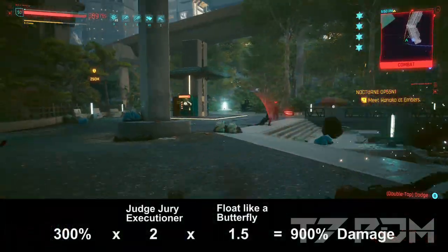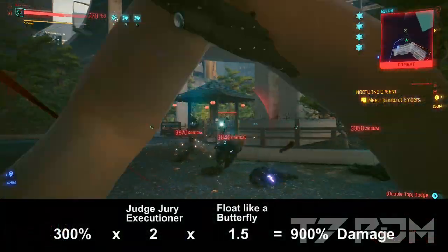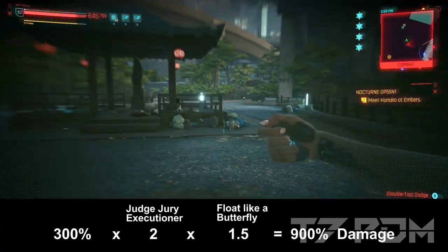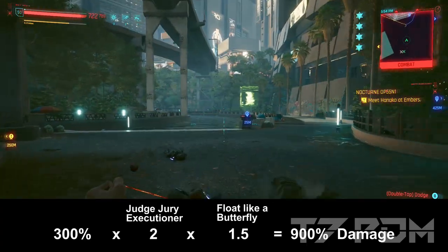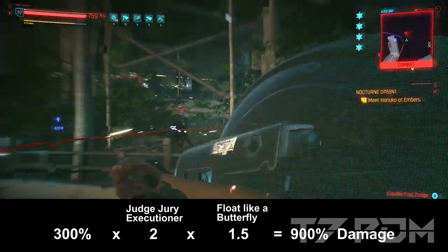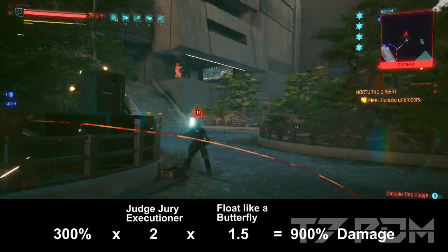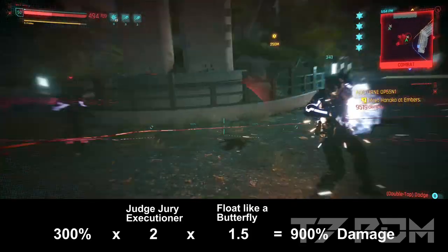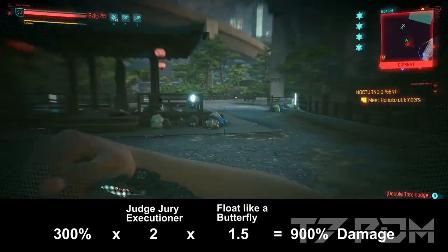Thanks to the Judge, Jury, Executioner perk, which will simply double your damage, and to the additional butterfly damage, you will also be around 900% critical damage — bringing the monowire to the same level as the Zatori without having to rely on Berserk or Beast Mode. And thanks to the use of Second Heart, I was able to fight off the level 4 police for over 10 minutes without dying a single time.